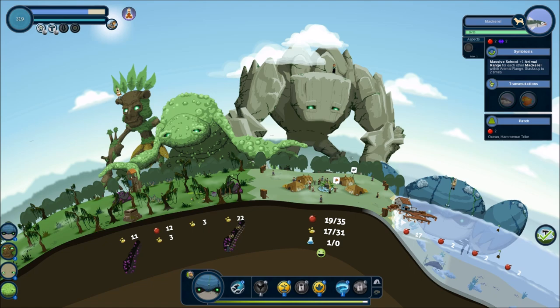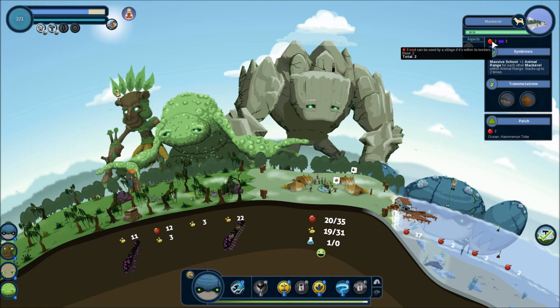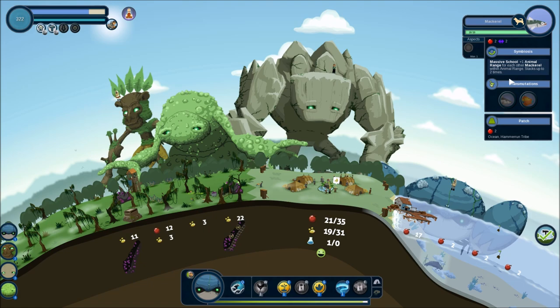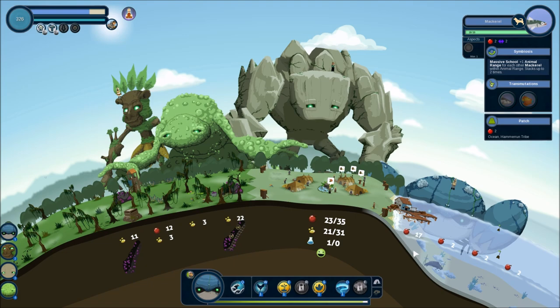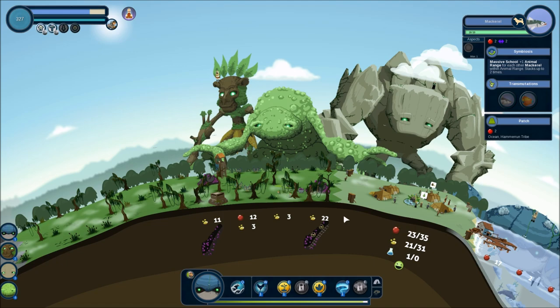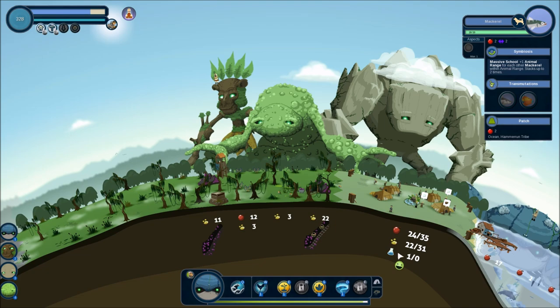Hopefully that'll give me more food as well. Yeah, I get a lot of food at the fishing dock — food problem solved! Tech problem is not solved, but what can I do to create a symbiotic relationship here? Basses school plus one animals — two food can be used in villages in the border space, animal range patch, animals influence — stacks up to two times, plus one animal range for each other mackerel within animal range. I'm not really sure how to get more mackerels in animal range, but these guys are doing their thing. This mine is way over here at the very edge — they're going to have to expand.